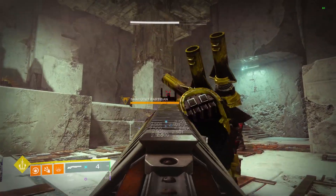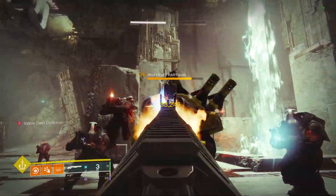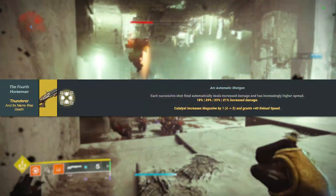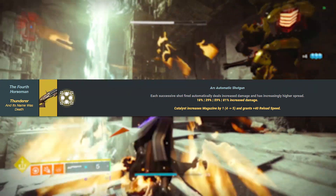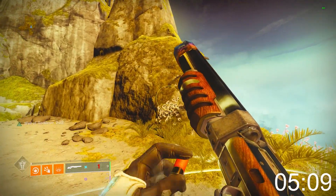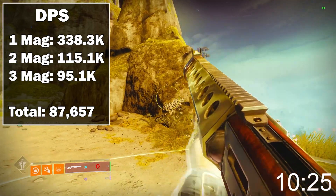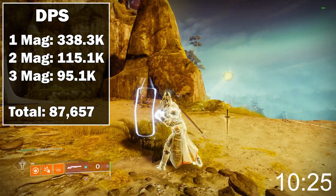For Fourth Horseman, we can see hits for 2,501 damage across 12 pellets each, and this does follow the 1.1x crit multiplier, which means our first shot is going to be 33,000 damage. Each shot after is going to scale up per the exotic perk, and these can be seen on screen, making the total damage of 1 mag go all the way up to 230,000. We were able to deal the full 20-round reserves — which also cannot be increased with double reserves — in 10.5 seconds exactly, coming out to 87,657 damage per second in total. The 1-, 2-, and 3-mag DPS values can also be seen on screen.